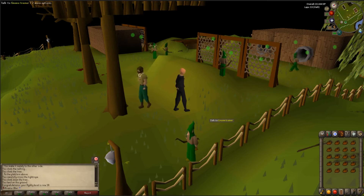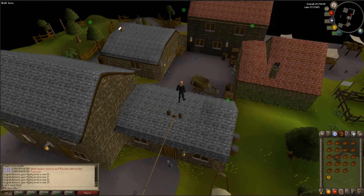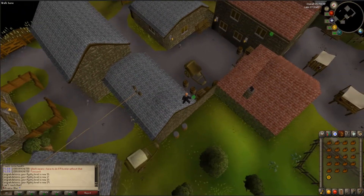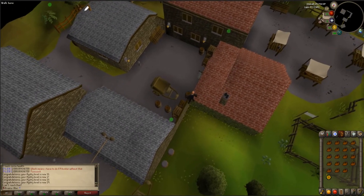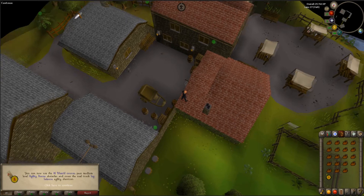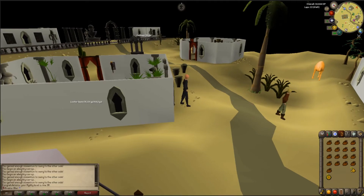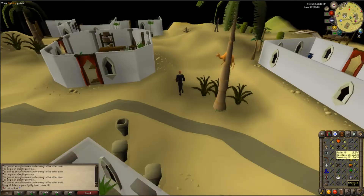After completing the goal of level 10 agility, I went back to Lumbridge and trained on the Draynor agility rooftop course, hoping to get some marks of grace and get that graceful set as soon as possible. Then once I got to 20 agility, I went down to the Al-Kharid rooftop agility course and started training there.